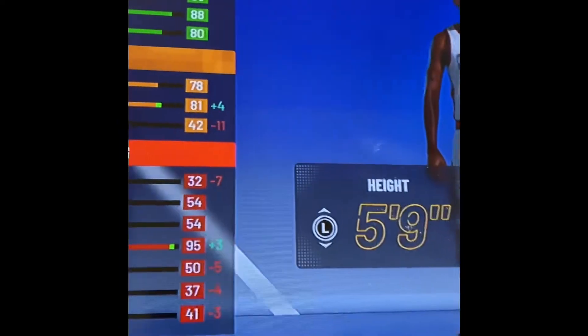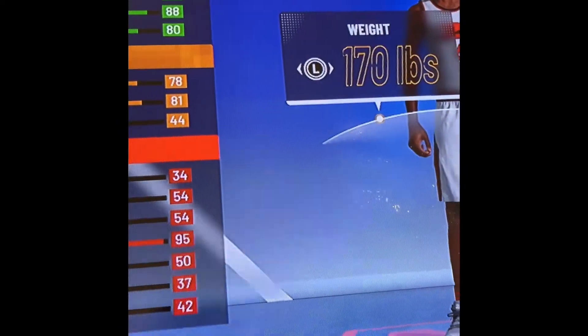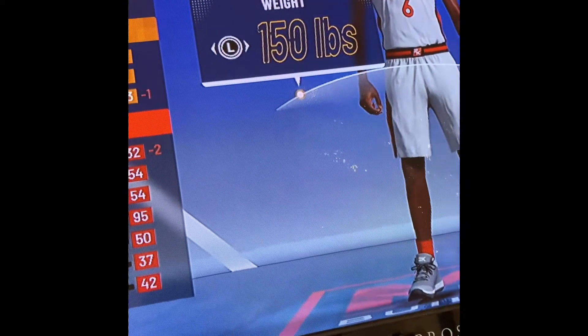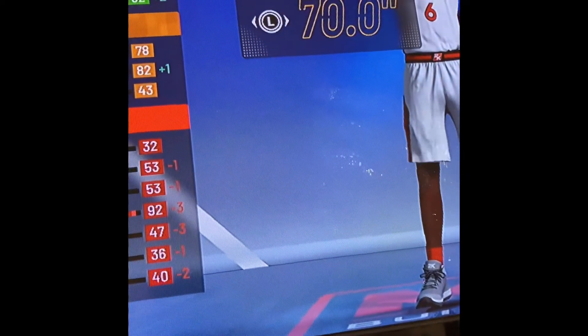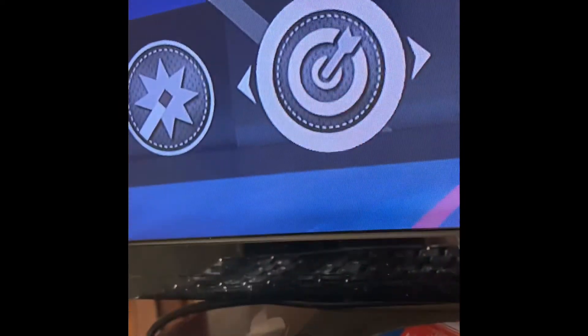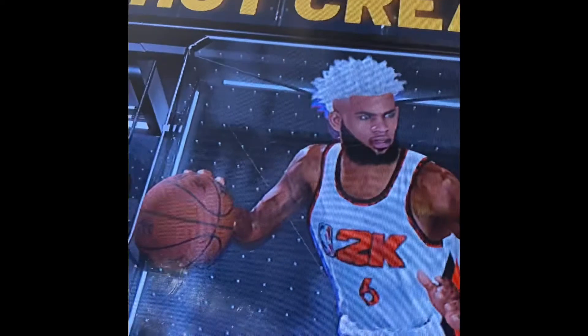The body settings — for height I'm gonna go 5'10", lowest weight, lowest wingspan. The name of the build is gonna be Shot Creator.